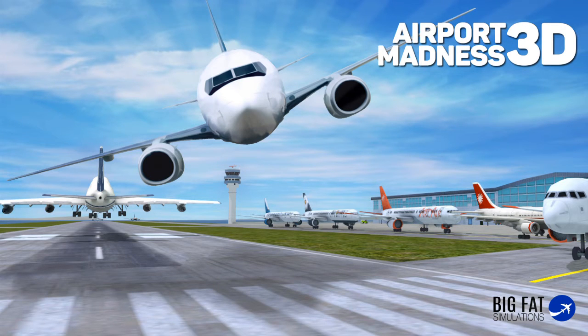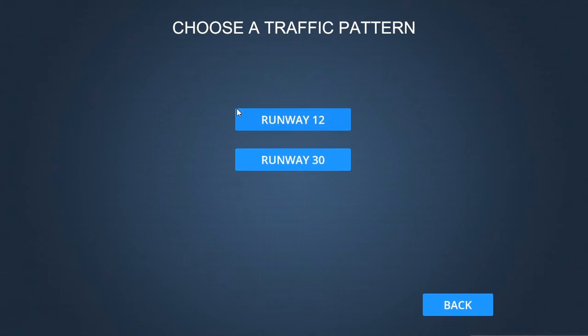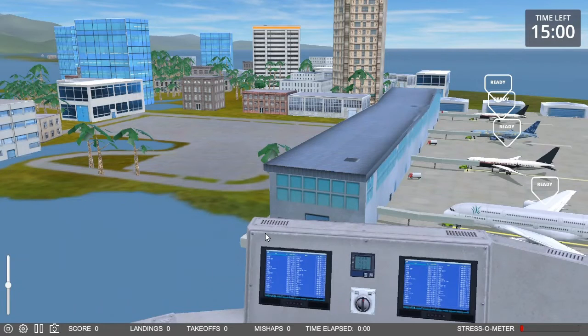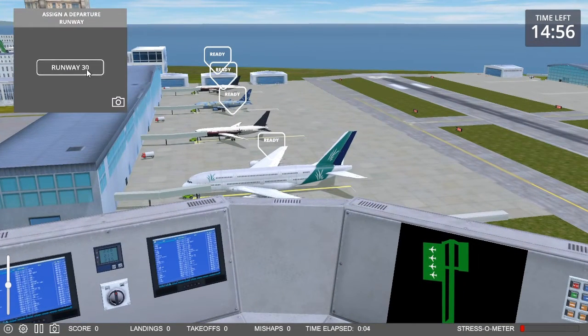Welcome back to Airport Madness 3D. I'm Tenacious Viking, your air traffic controller host. We're going to go back to Kingston again and do runway 30, and we're going to try the time trial — 15 minutes to move 50 planes. Better than 10 minutes, but yeah.